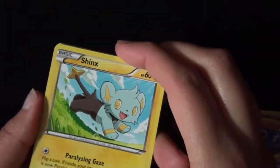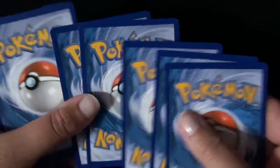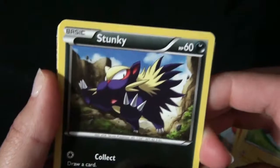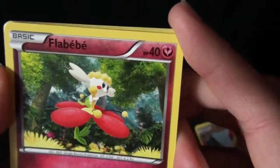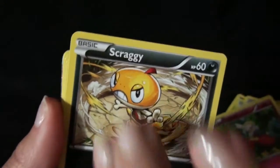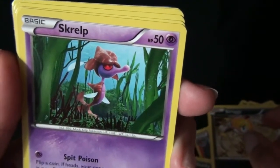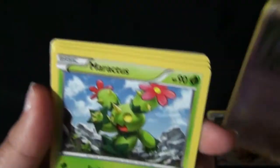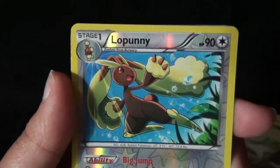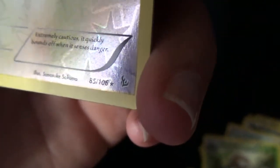Starting off with Shinx and we have the code card. Shinx — Paralyzing Gaze. Stunky, my favorite. Flabébé. Scraggy — everything is in a haze except him, but you know it's the opposite. Maractus — have a look. Nuzleaf. Lopunny, and it is Reverse Holo — but is it also a rare? Yep, looks like I've got a Reverse Holo rare right here.